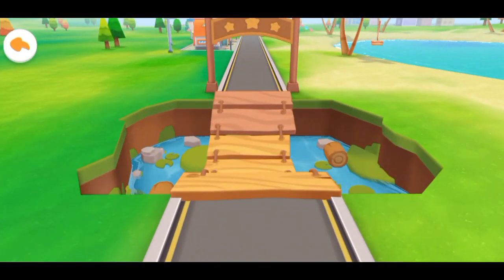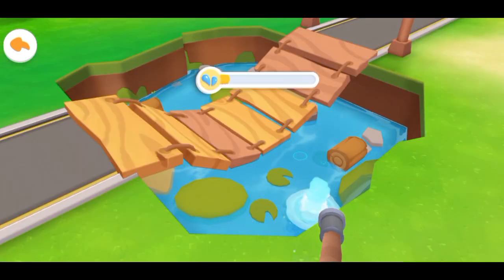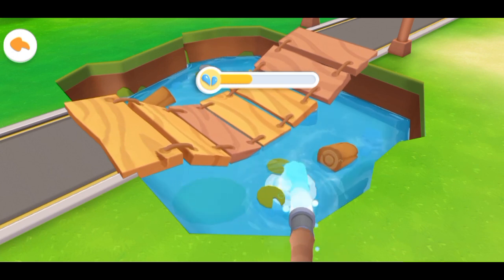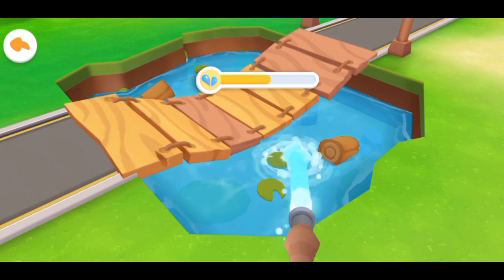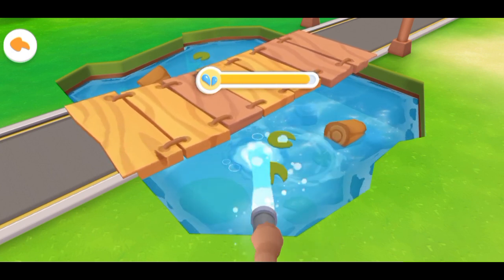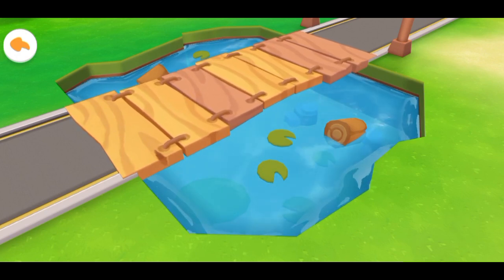Look, the pool is short of water and the wooden bridge cannot be crossed. Let's fill the pool with water. Drag the hose to fill the pool with water. Fantastic! The wooden bridge has floated up and it can be crossed.